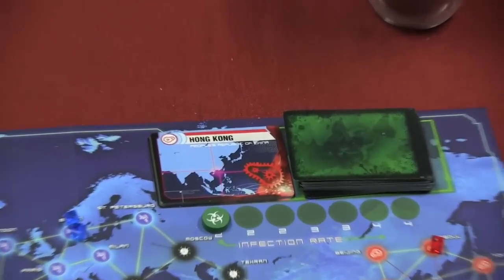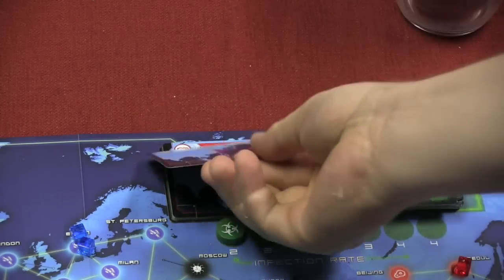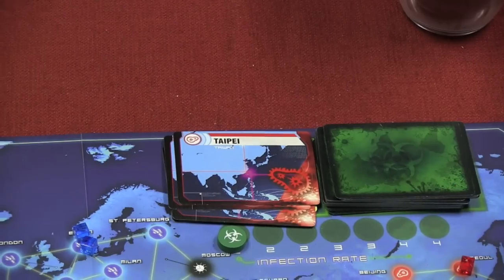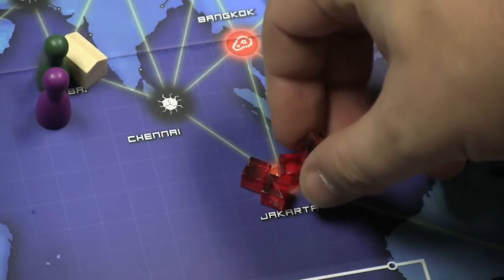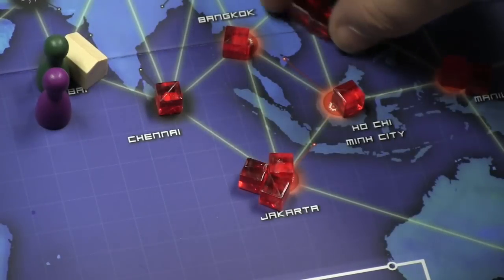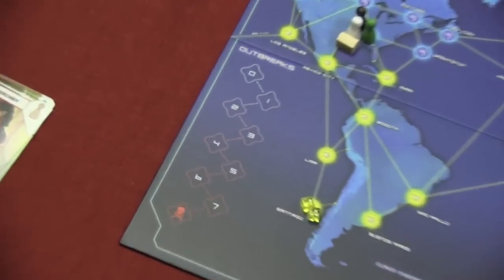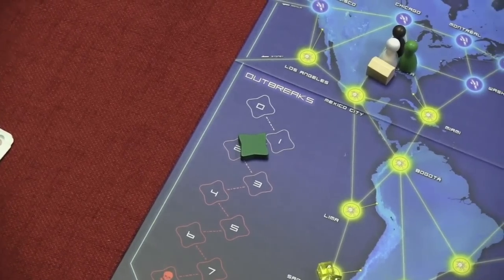Each person at the end of their turn is going to check the infection rate. For an easy game it starts at two — meaning you turn over the top two cards of the infection deck and add a color cube to each of those cities. For example, Shanghai and Taipei would each get a red cube. Now, if you draw a card for a city that already has three cubes — say Jakarta — you don't add a fourth cube. Instead, you put a cube in every city connected to it. This is called an outbreak. If a connected city like Ho Chi Minh City also has three cubes, that causes another outbreak — a chain reaction. Each outbreak moves the outbreak token down one, and if you reach eight outbreaks, you have lost the game.